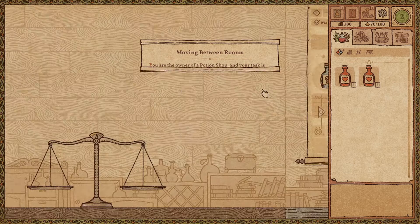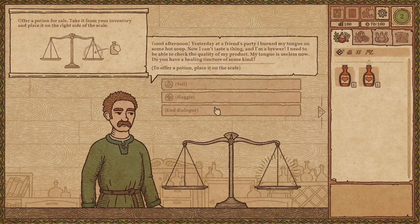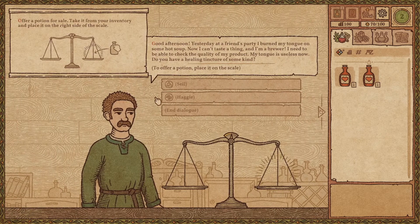Moving between rooms — now we have to go to the shop. Here we can offer things for people. The important thing is that customers are not going to go away if you, for example, go to the laboratory to brew the potion or go to other places. Now, offer a potion for sale — take it from the inventory and place it on the right side of the scale.